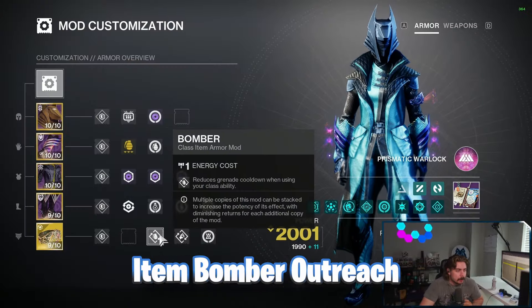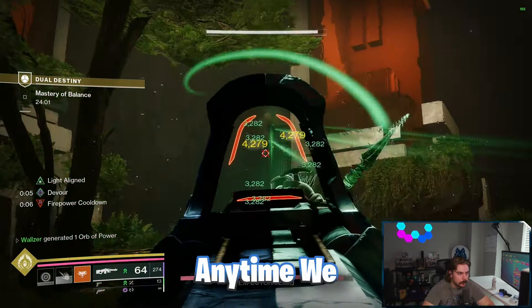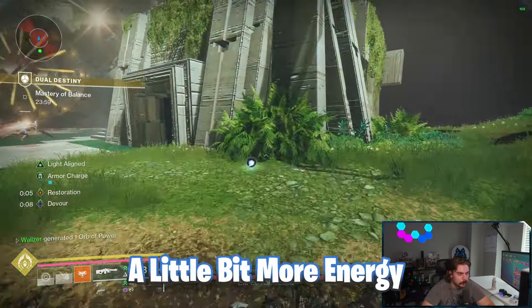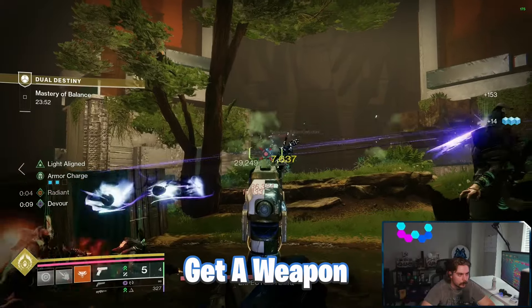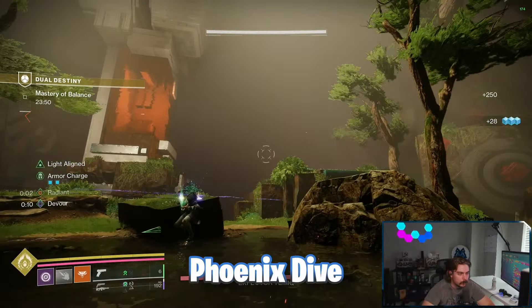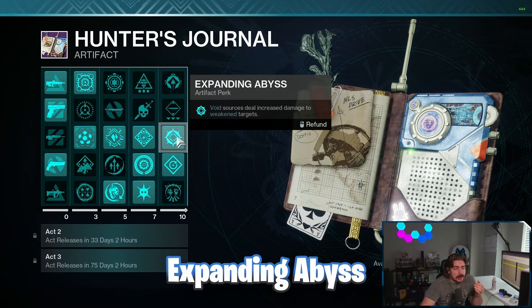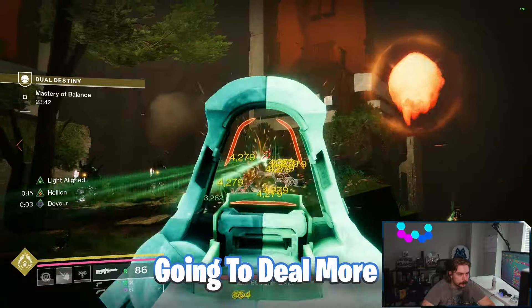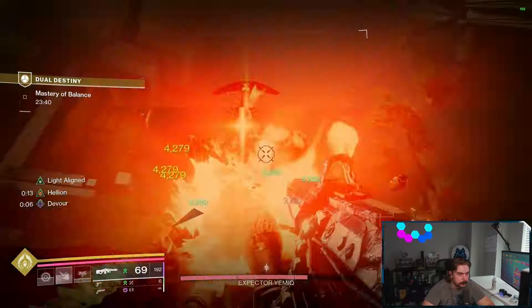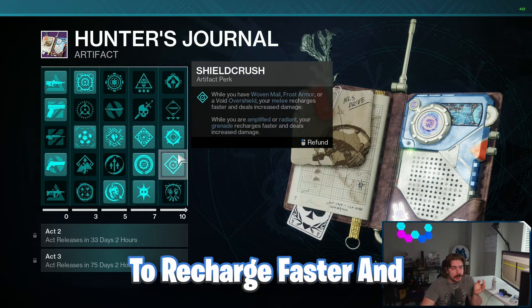On the class item: Bomber, Outreach, and Reaper — so using Phoenix Dive gives a bit more energy toward melee and grenades, and we can spawn an orb after a weapon final blow following Phoenix Dive. In the artifact, we're using Expanding Abyss so anytime a teammate weakens an enemy we deal more damage with void sources. Shield Crush makes melee recharge faster when we have Woven Mail, Frost Armor, or an overshield.